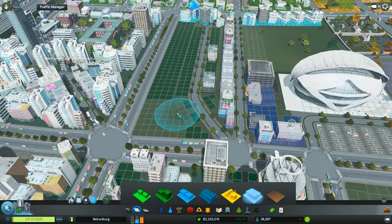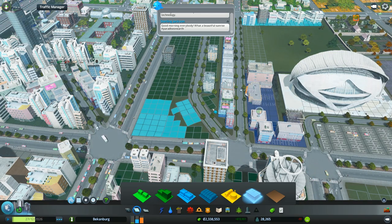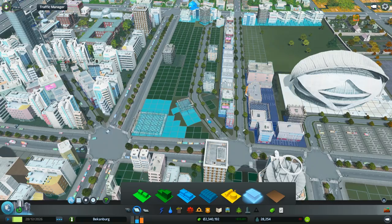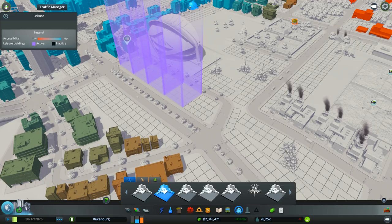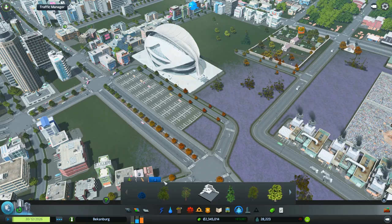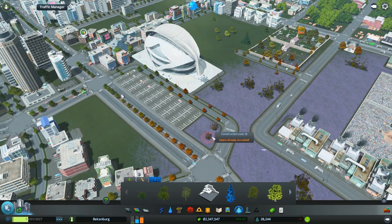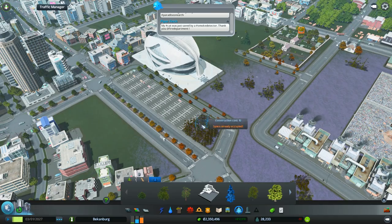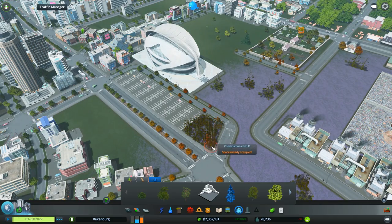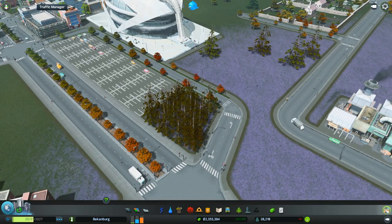It says we need more offices, so let's put offices here. And then we have trees — put a bunch of trees in this slot. Actually no, that doesn't look that good.